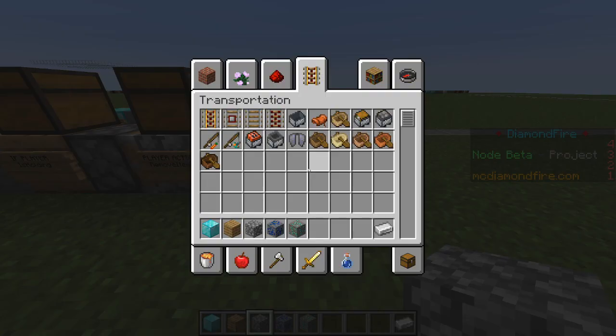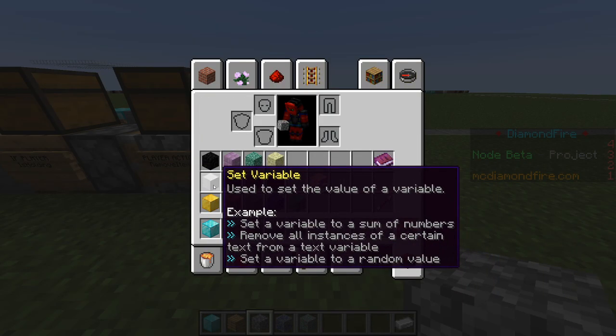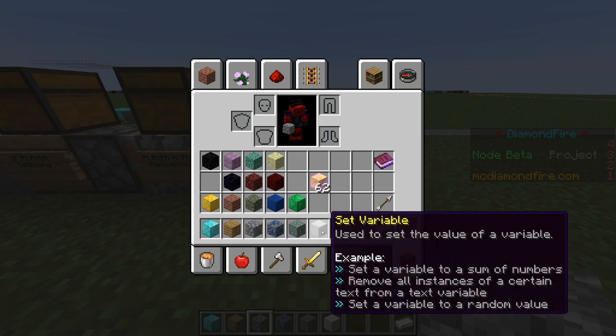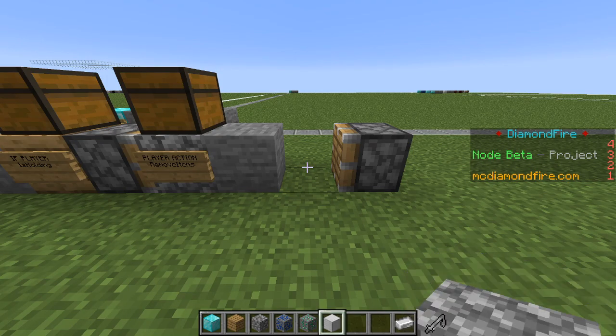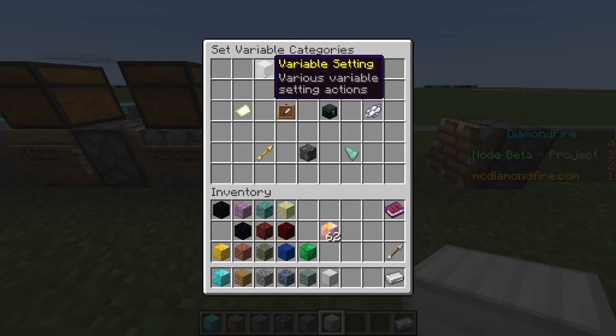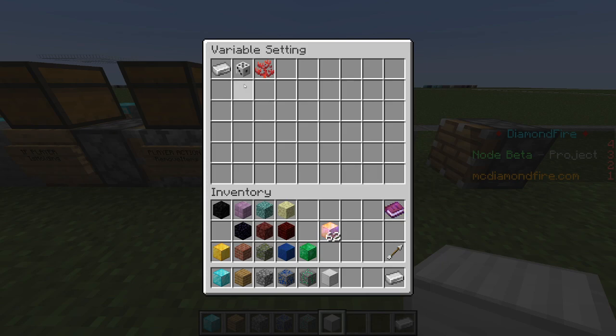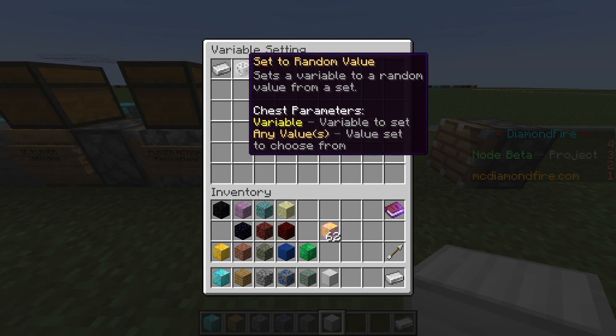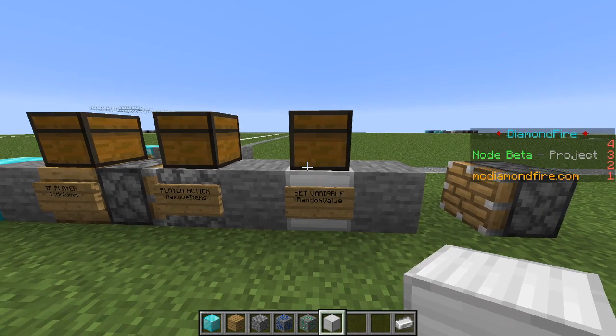Now we're going to give them the lucky items, and to do this we need to use a set variable block to achieve the randomization. We're going to right-click this and go to variable setting, and we see here we have set to random value, which means we can put all kinds of items in this set variable chest and it will assign the variable to a randomly selected one of those values.